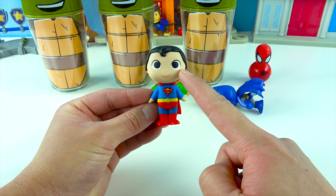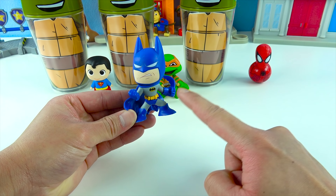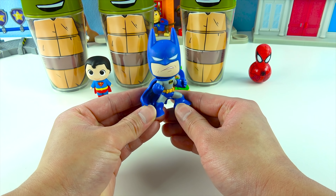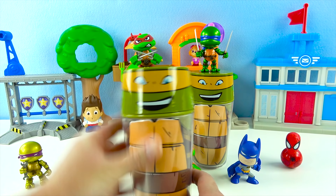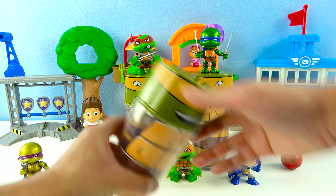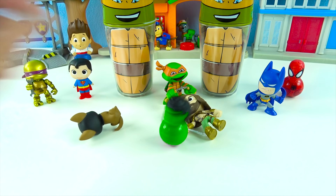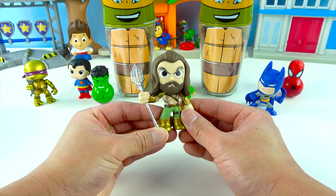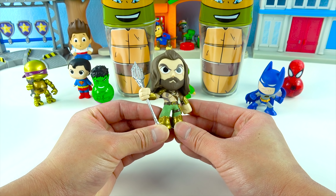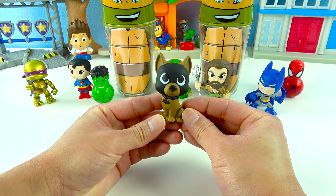There's one, two, three, four Ninja Turtles surprise toy cups. Let's open up Mikey's surprise cup. Come on down, Mikey. Wow, Mikey looks so big — there's a lot of toys in here. Let's see what we get. The first toy is a Spider-Man rocker, so cool — this Spider-Man is wearing his red uniform. Let's watch Spider-Man shake. And the next toy is Superman! Superman is the leader of the Justice League and he's really strong, can fly and shoot lasers out of his eyes. And next we have Batman — he works together with Superman. And look, he's holding his batarang — he's going to throw it. Whoa!